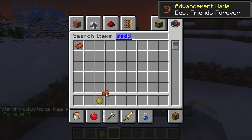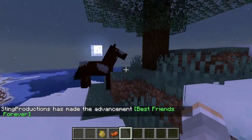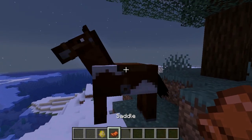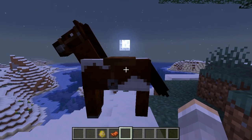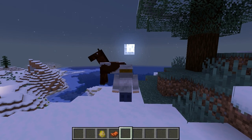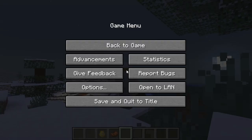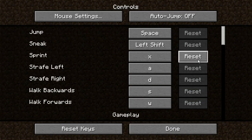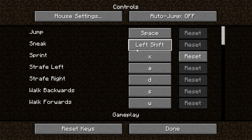Now let's go ahead and put our saddle on, in case you're wondering how to put it on. You either right-click it with it in your hand, or you hold down left shift, which is crouch. If you need to find out what your crouch key is, go to Options, then Controls, and look for crouch — or sneak, which is the same thing. You can change it to whatever key you need.